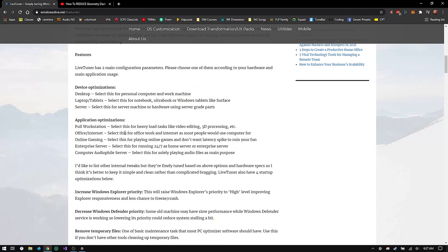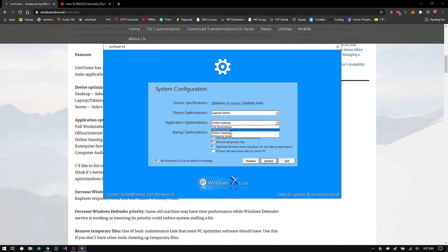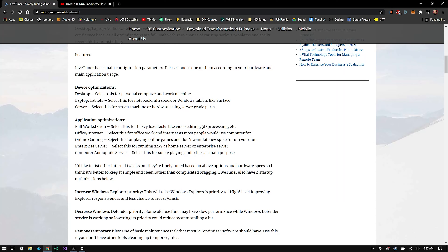For intensive gaming like Doom Eternal, Geometry Dash, Red Dead Redemption 2, or other single-player games, I would suggest selecting Full Workstation. If you intend to play online games and don't want any stuttering on your internet connection, I'd suggest selecting Online Gaming.